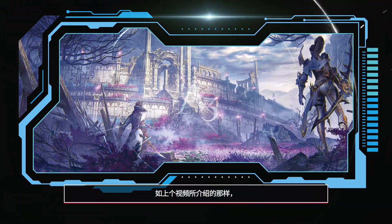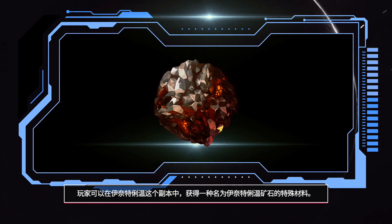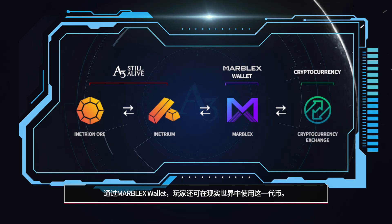As was mentioned in the last video, Enetrian is a dungeon where you can obtain a special material called Enetrian Ore. Enetrian Ore can be exchanged for utility tokens called Enetrian, which can be traded in the real world after linking to your Marblex wallet.